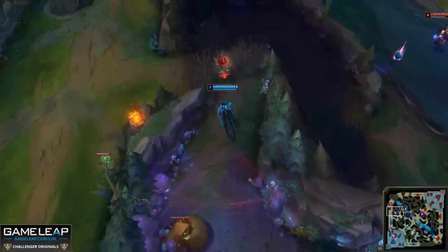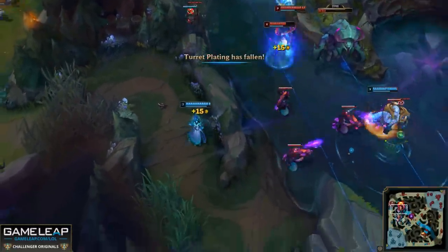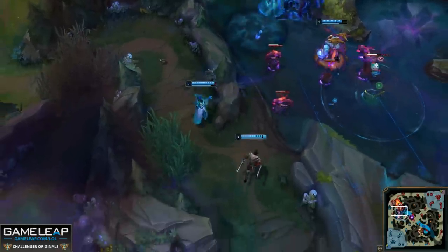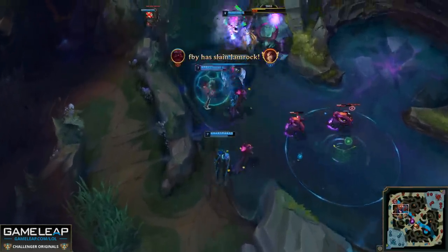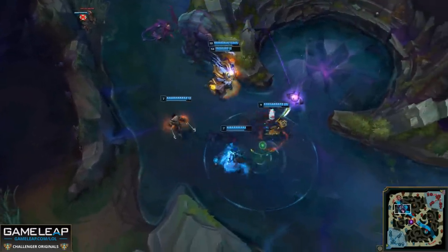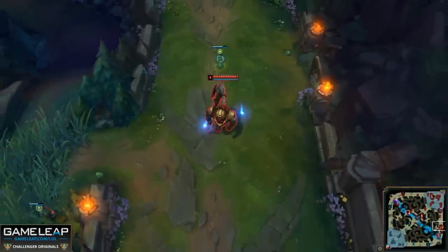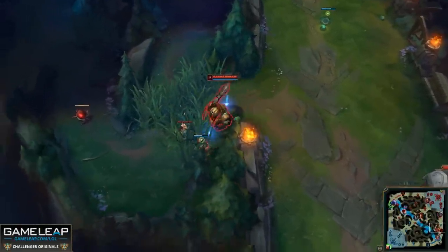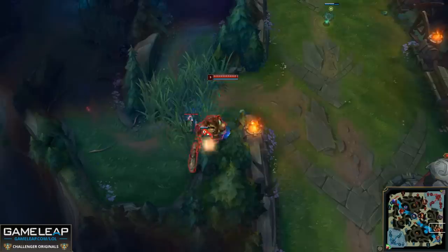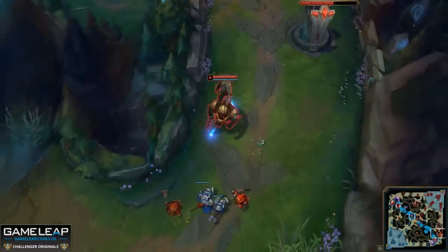This ties directly into the second don't: don't ward without a reason. Before you place a ward, think about what is going on on the map — where the enemy jungler is and what you need to do to win. If you sense the enemy jungler is on your side of the map, then yes, place a ward watching for their ganks. But don't dump all your wards at once. They're not efficient if they all run out in three minutes and the enemy just ganks you after.